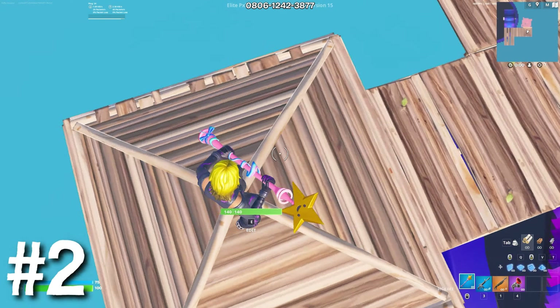Up next, I have an editing trick that'll help you get a lot more range out of your mats and a lot more distance in your fights. Basically, you can edit farther out with your blueprints compared to your pickaxe or your shotgun. So like if I have my shotgun out I can't edit this building, but if I put my blueprints out I'm actually able to edit this wall. You can use this a lot in fights where you're box fighting and you need to take someone's wall — you take the wall and edit it.